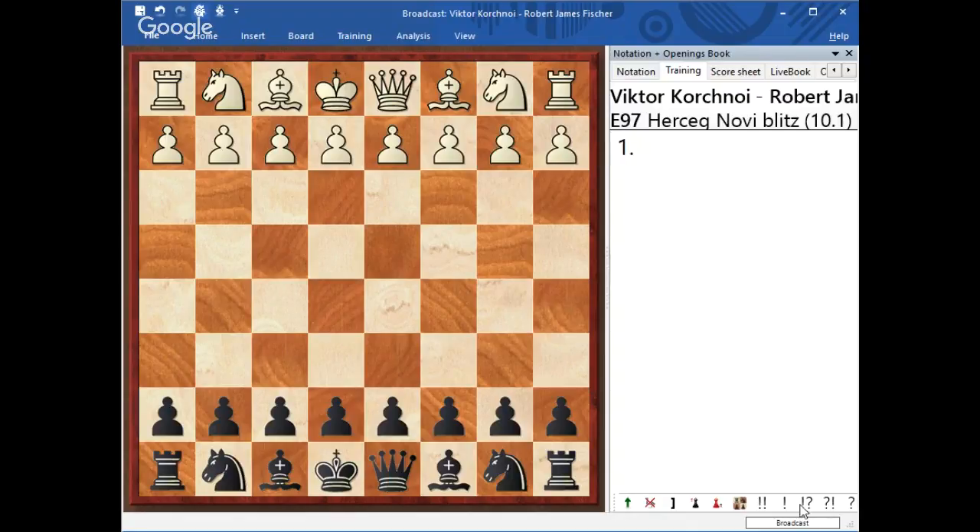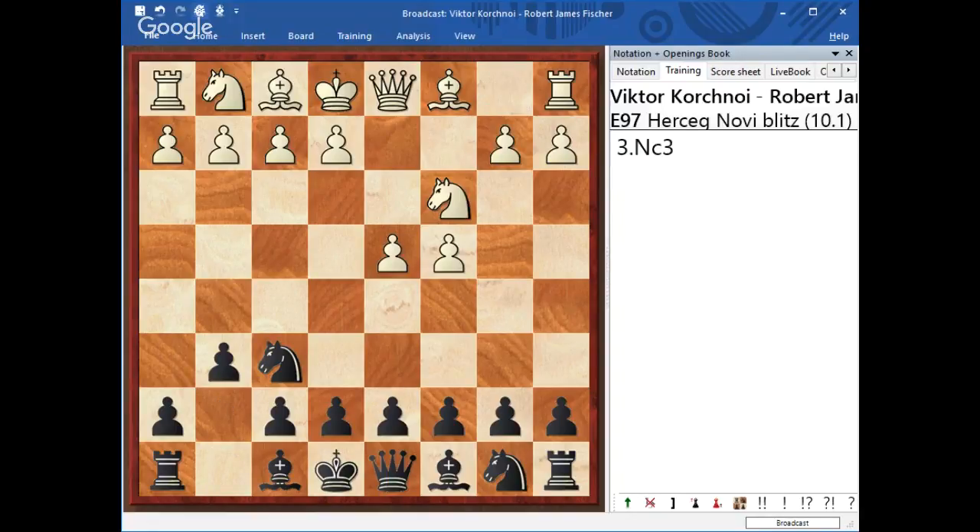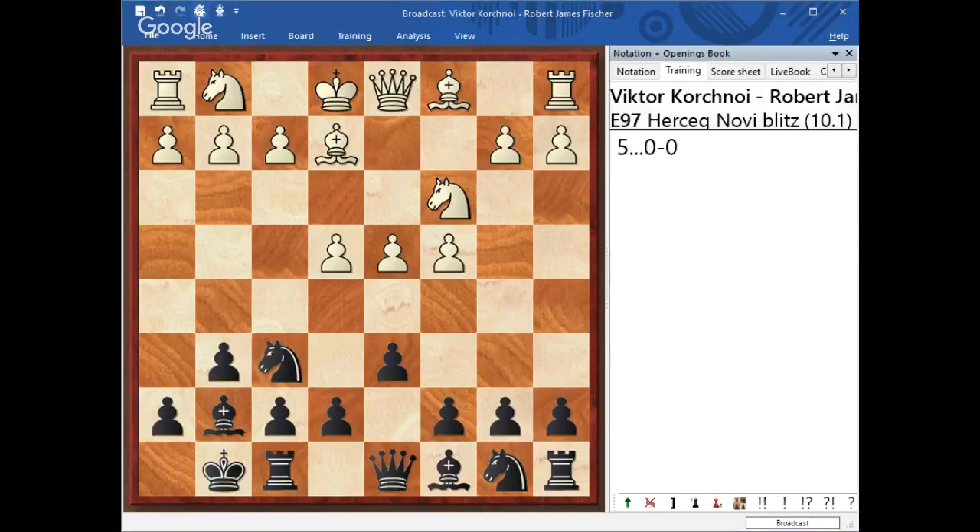The game started with d4, and if you see some text, those are all notes by Bobby Fischer himself. After d4, Black played knight f6, c4, g6, knight c3, and then Black played bishop g7. That was followed by d6 and short castle. This is the King's Indian structure. As you can see, this is a very specific formation where we not only have a very secure position for the king, but we willingly give away the center.